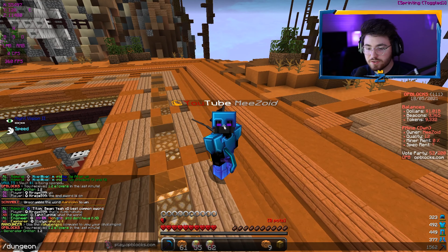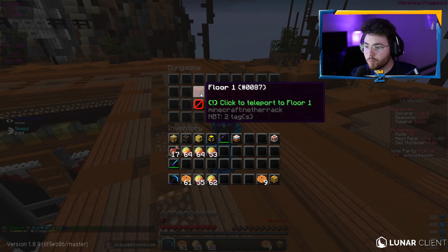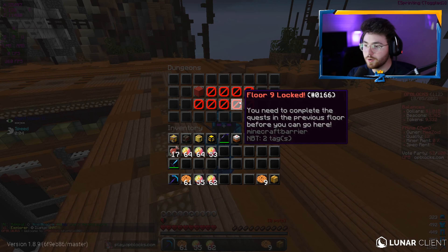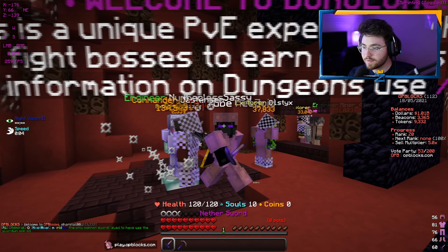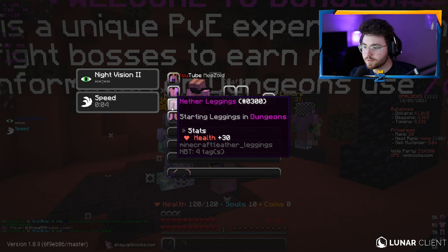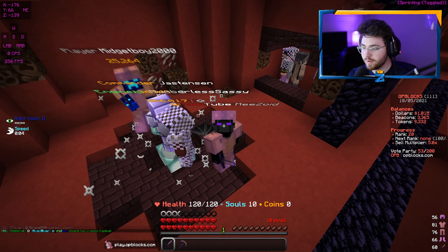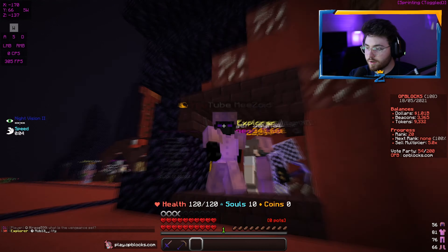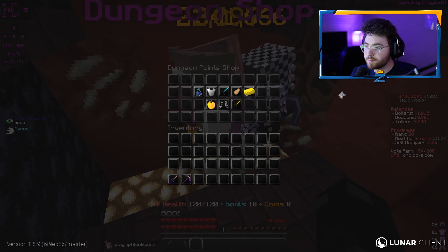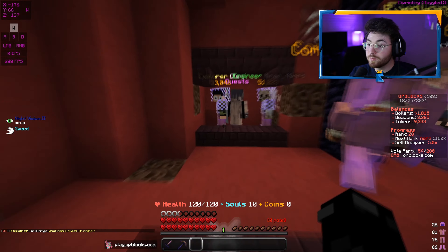Since we are still learning this server, we're going to be going over the dungeon feature. I've not done this before so we're learning as we go. You do slash dungeon to teleport to floor one. There are 10 different floors, but you need to complete the quest in the previous floor before you can proceed. I get spawned in with a full leather set - nether helmet, chestplate, leggings, boots - speed 5, health stats, and a nether sword. Basically there's a starting sword and starting pickaxe. Within the dungeon you can spend dungeon points on stat upgrades.